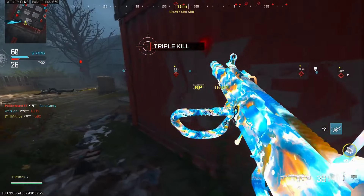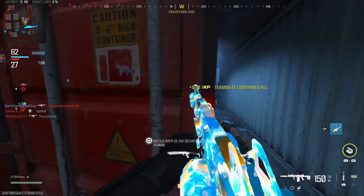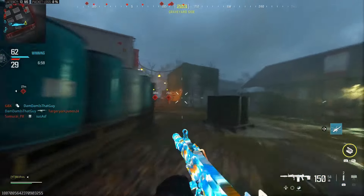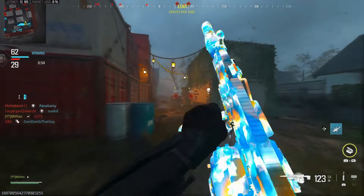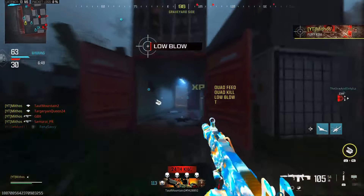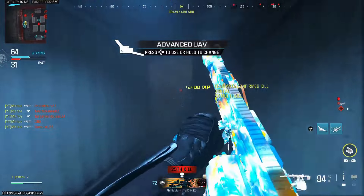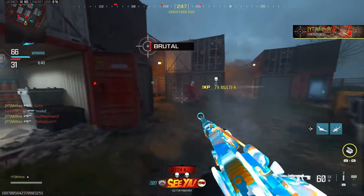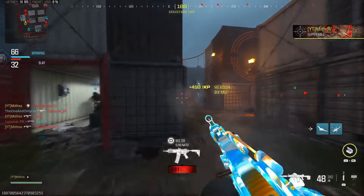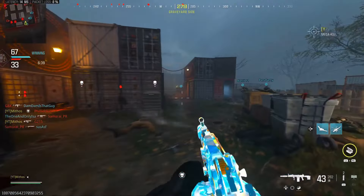This camo is up there in my top five. I love the colors — it gives me clouds, it gives me heaven vibes. I don't know exactly what's on it but it looks like clouds floating or feathers. 24 kills, 25, 26 — I'm so close right here, 28 kills!